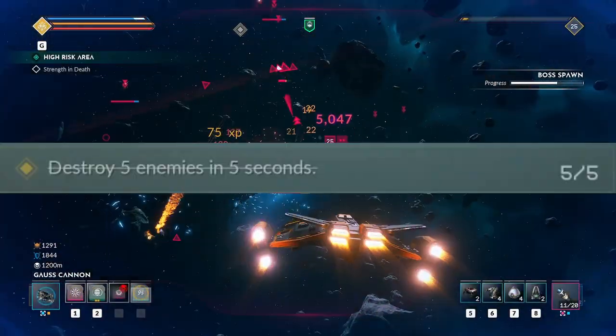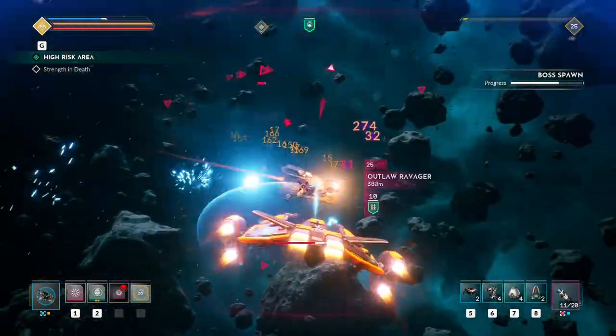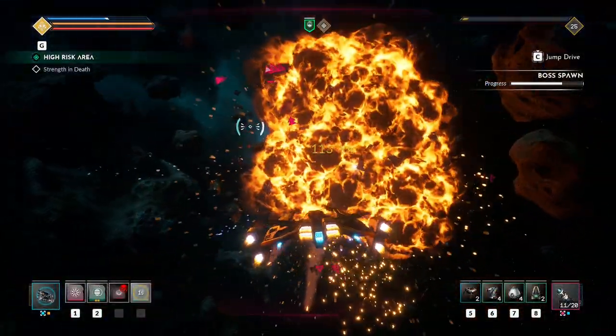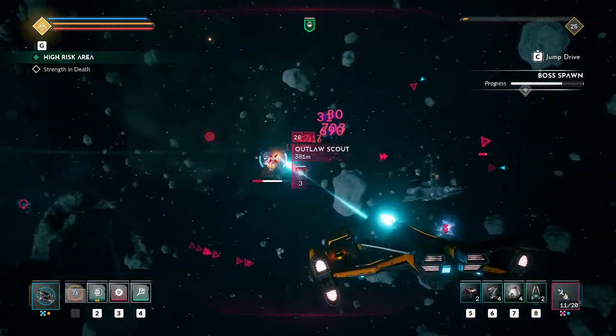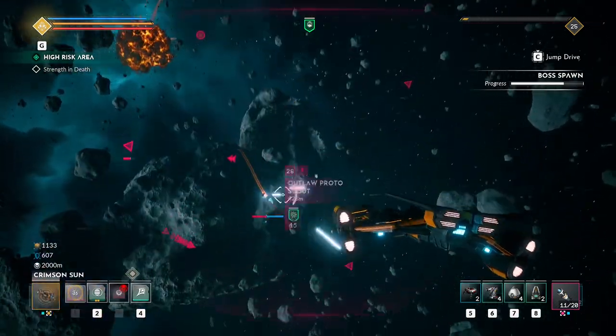The third challenge wants you to destroy five enemies in five seconds. There are a whole bunch of different ways to complete this, but it seems made to be used by a striker. If you use its ultimate quantum tether that links nearby enemies, then destroy your target, the damage will also hit all the targets linked by the tether and destroy them.